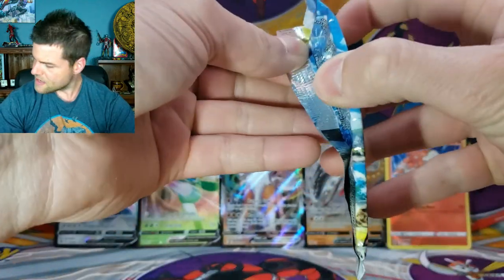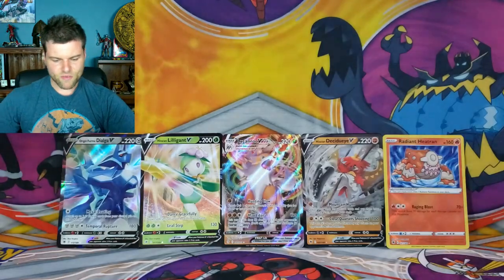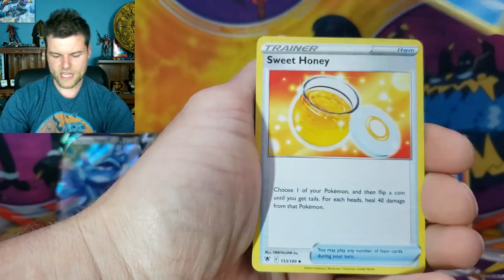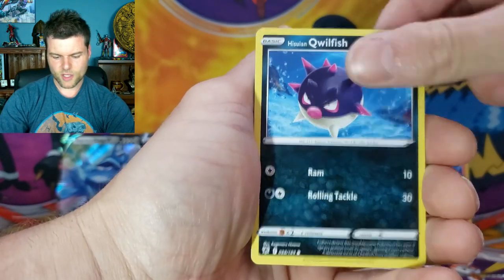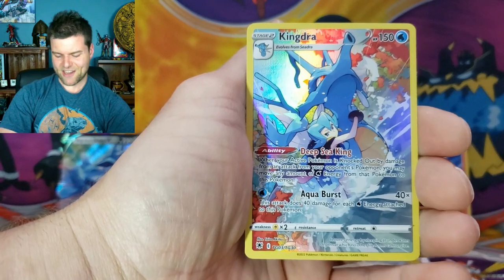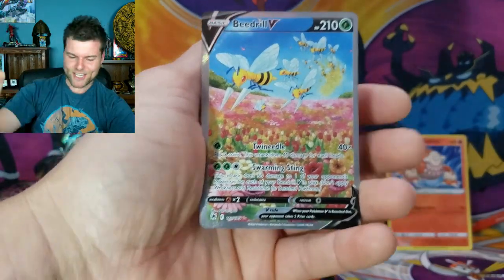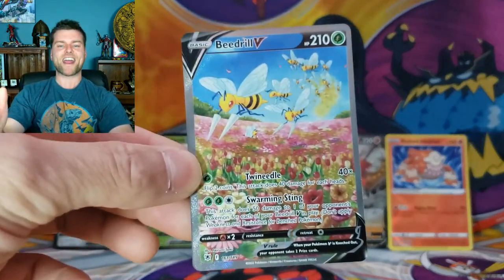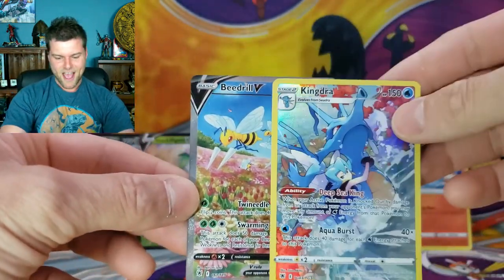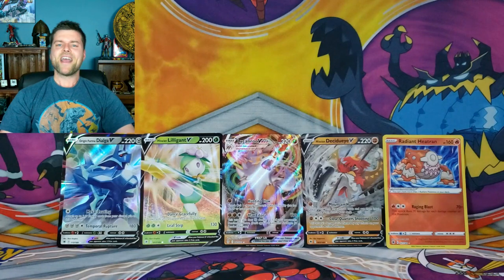One more pack of Astral Radiance in this triple pack — can we get something else? We've got Energy, Wishcash, Surskit, Kricketune, Stantler, Qwilfish, Scyther, Togepi, Combee — another hit! Trainer Gallery Kingdra, that is TG-03 — and Alternate Art Beedrill! Man, I will take it — my first alternate art of Astral Radiance, and that is awesome! A double hit — Beedrill V Alternate Art and Kingdra Trainer Gallery!